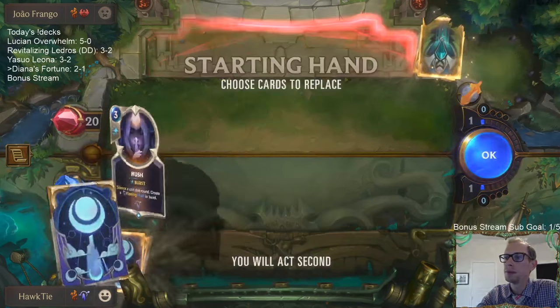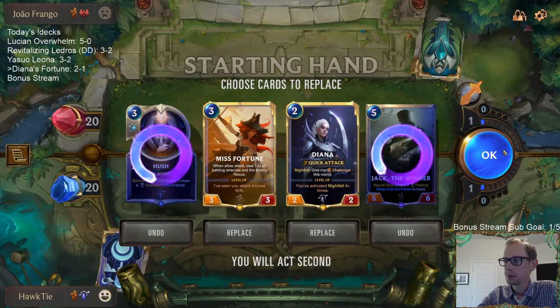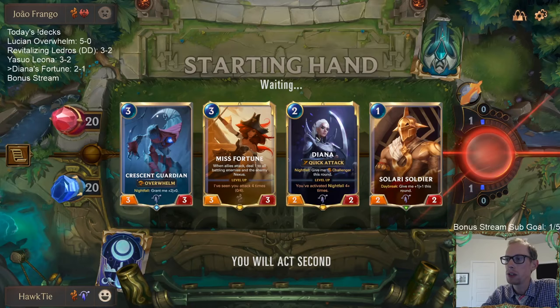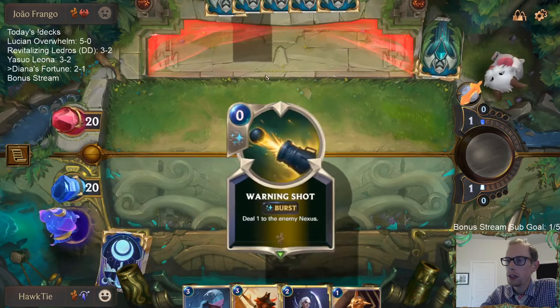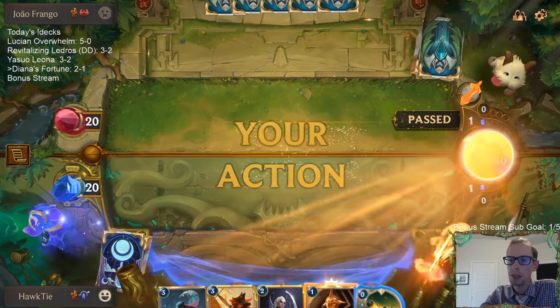More Bilgewater. Let's draw a Warning Shot - especially since we have the attack token on turn two with the challenger. Warning Shot - how about that! Sometimes a plan comes together.